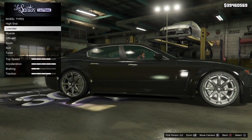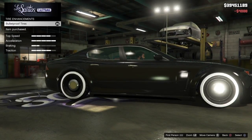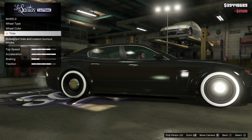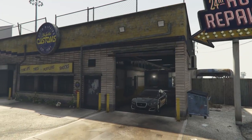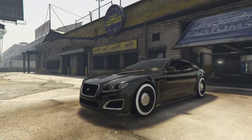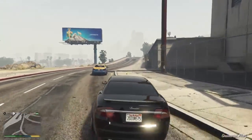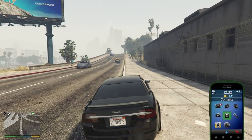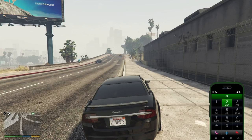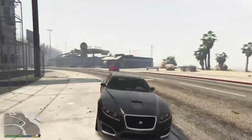Let's go with some lowrider wheels — let's go Patriot. Now exit Los Santos Customs and drive out. Park up here like half on the road, half off, and you want to call 9-1-1 police.